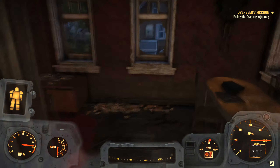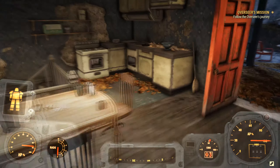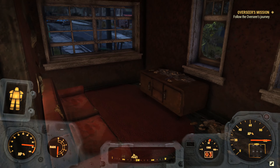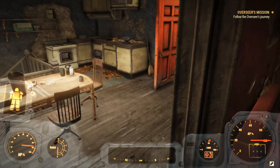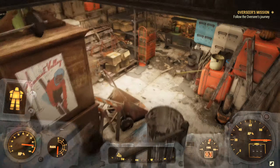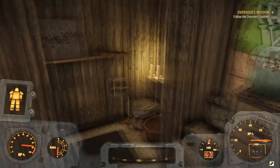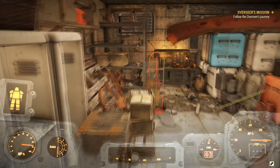Nothing special here yet. Living room, no TV. You could say maybe it was an intellectual family, but they've got a TV stand. The basement is very cluttered — much more cluttered than you typically find in a random house, and that's because it's not just a random house. It's the home of the Overseer and her parents.